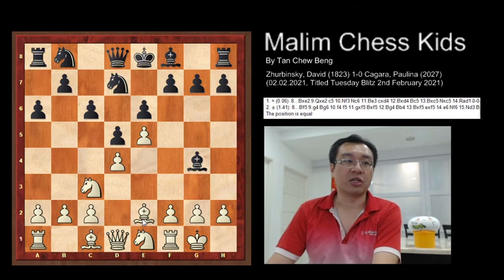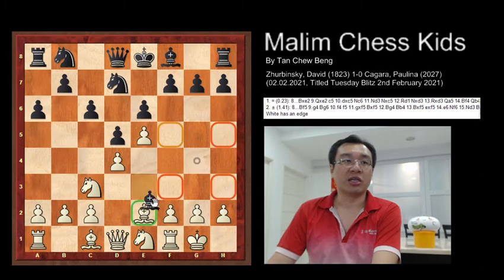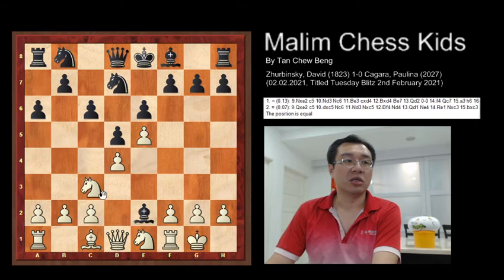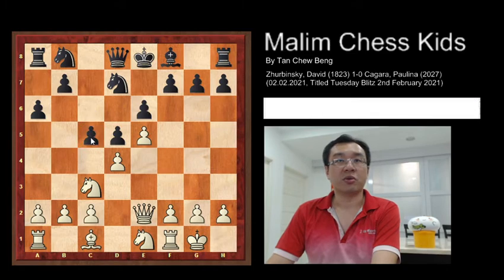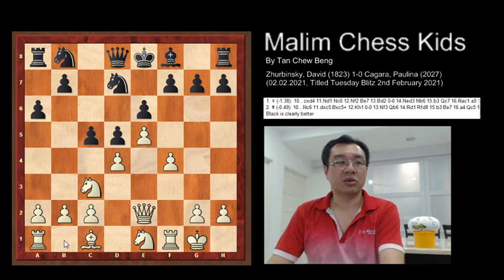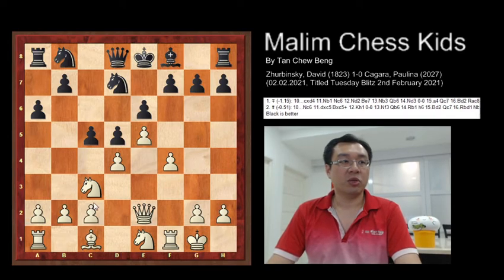After Nfd7, the knight to e1 was played trying to attack the bishop and go for action. This forces the bishop to capture, and after recapturing the bishop, c5 was played. At this moment f4 was played, showing the idea to allow the knight from b1 to c3, then to d1.